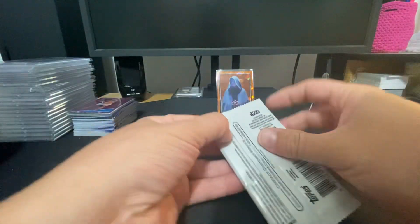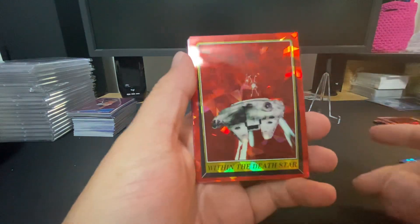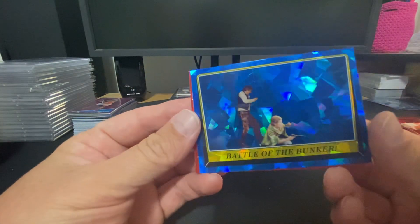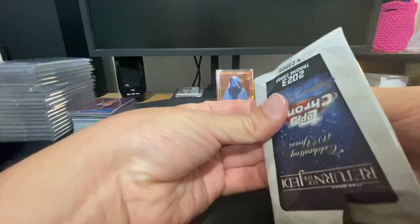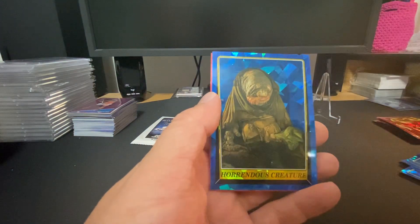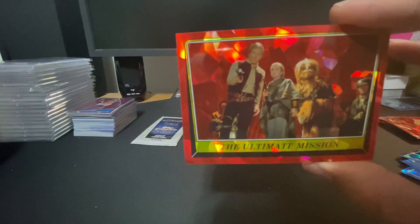It looks like the numbers are on the front. Pack feels a little thicker — I don't even know, seriously have no idea. Battle of the Bunker. The cards are cool though — super shiny, super nice. Young Skywalker, Captured by the Ewoks. Oh man, that's the whole crew there.